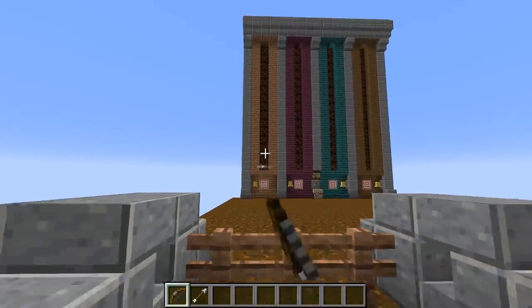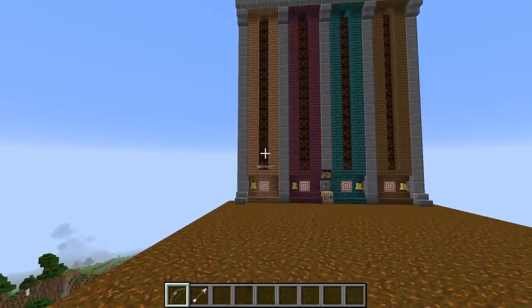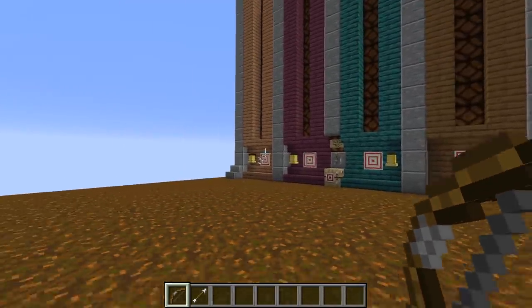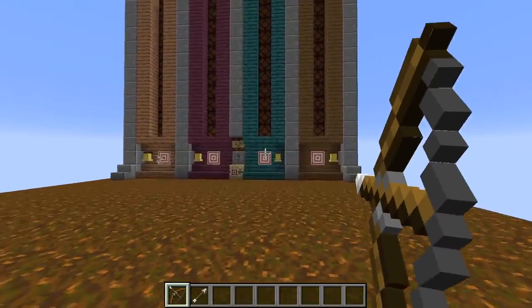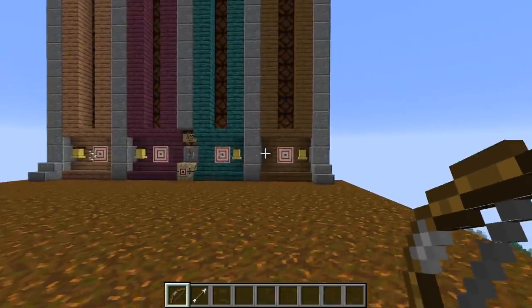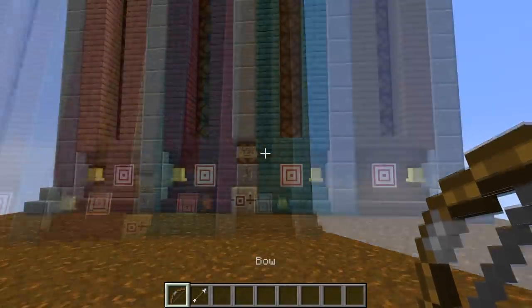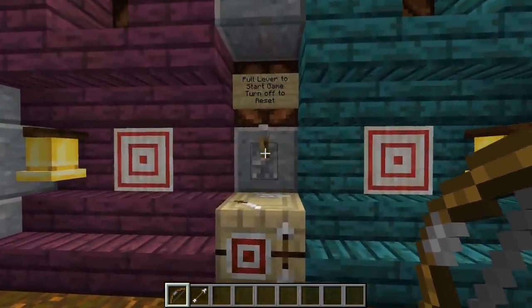There we go — I registered a hit right there and some lamps lit up. But that's because the game is not quite on yet. Right now the archery range is in practice mode, so you can practice and try and hit the bullseye however you want to, and it'll show up on three lamps, and then the lamps will turn off again. So that's practice mode.